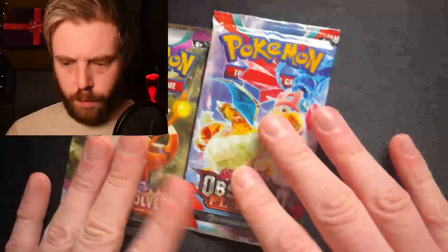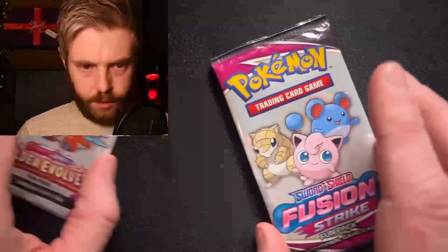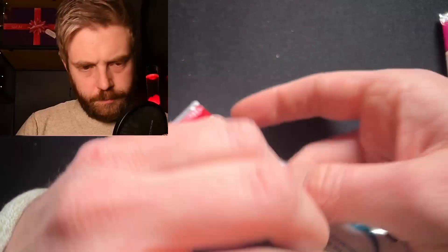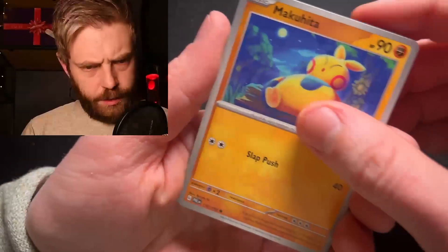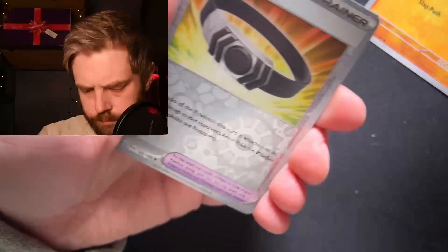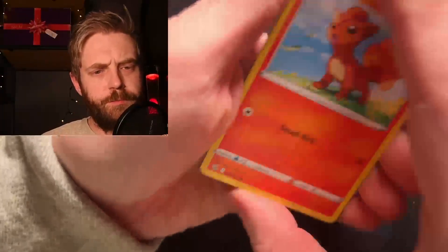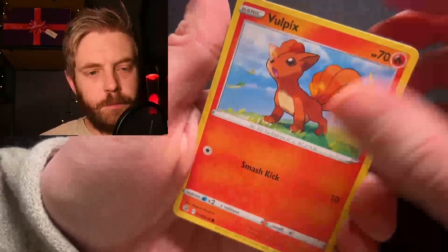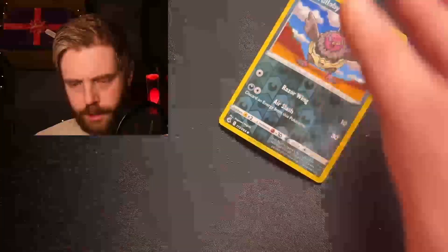Now let us go back to these cards here. Take the fun packs first — let's start with Paldea Evolved, as we have opened those before. I see a Makuhita, Pin Urchin, Choice Belt Reverse Holo. Fusion Strike fun pack next: we have a Vulpix — Vulpix is an absolutely lovely Pokémon — Meltan, and Volibee. Volibee is a fun-looking Pokémon.